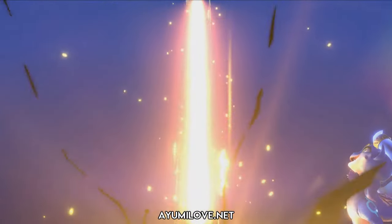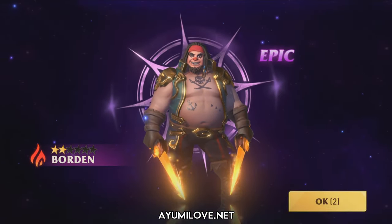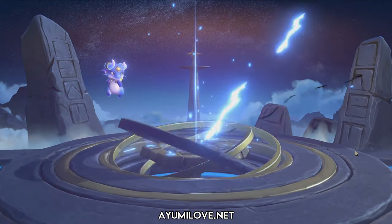This is our fourth 10 pool — still Epics. We get Borden. Borden is quite good for Arena, especially against Light Nicholas and Dark Nicholas because he can bypass those unkillable or block damage effects.